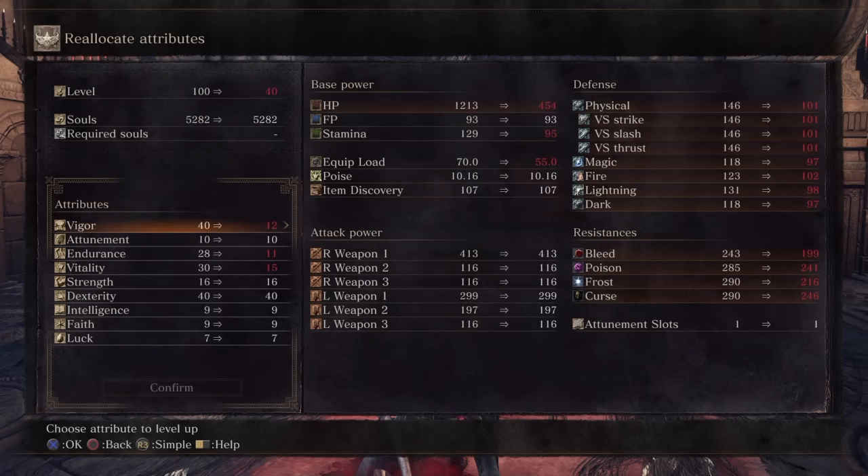Another really good option — and this would make it not really a dex build anymore — is if you're willing to sacrifice 3 vigor and bring it down to 37, you can bring endurance up to 40 and keep vitality at 30. Then you can bring strength up to 27, which will make the composite bow the best option for this build, as well as quality weapons in a lot of cases or just uninfused weapons.